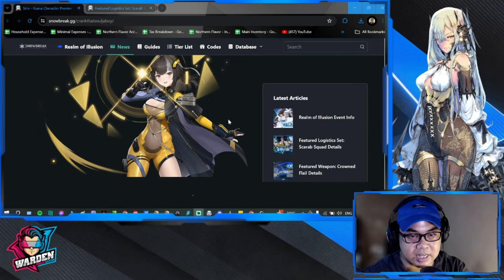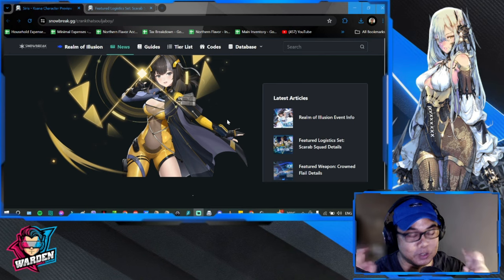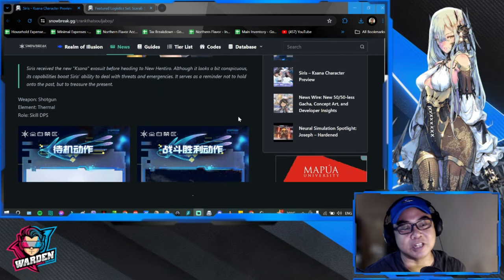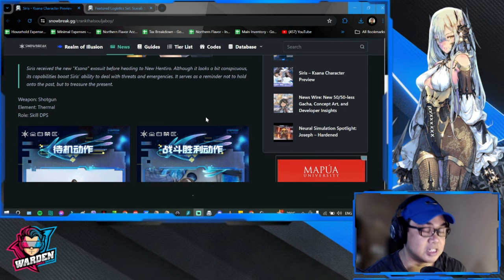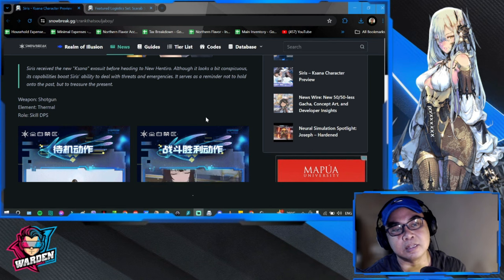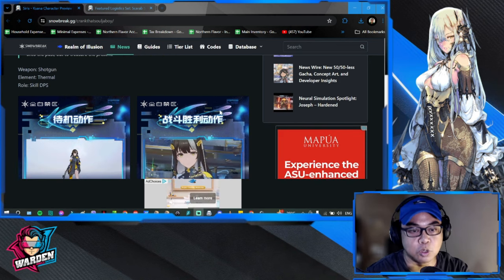This is her design. If you haven't been here in about six months, she didn't look like this before — she was a normal girl with normal features, but she has definitely changed for the better. Her weapon is still a shotgun, her element is thermal, and her role is kill DPS. In that category, her main competition is going to be Cherno, a five-star skill DPS, and probably Life Wild Hunt as well.